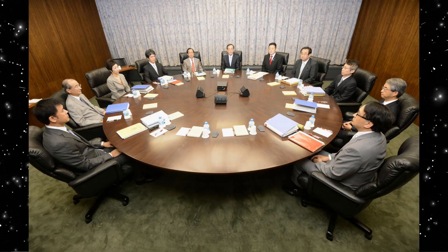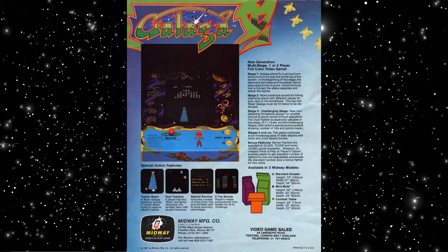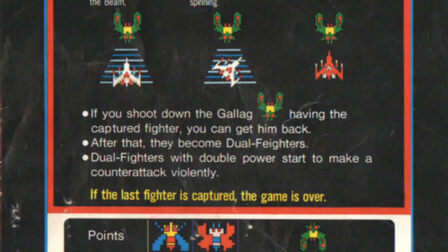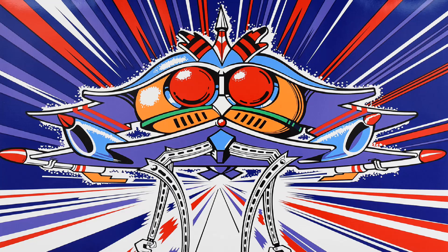The development time took longer than usual as Namco had a laid-back corporate structure and wanted the team to put out the best product possible. During the testing phase, the game didn't prove very popular in arcades because it was too easy. The developers went back and increased the difficulty, turning it into the game we know and love today. The higher-ups also wanted to include an instruction card on the cabinet. Galaga fired its way into arcades in 1981.